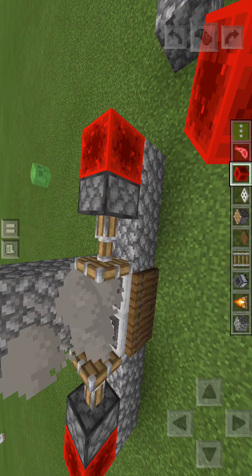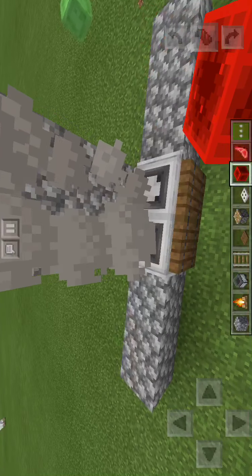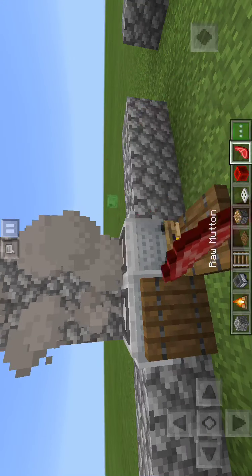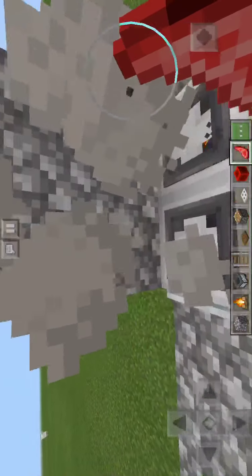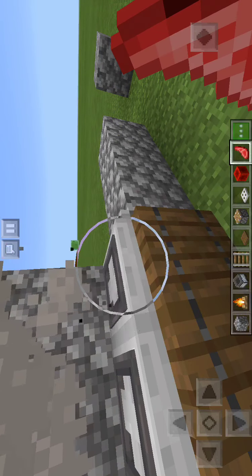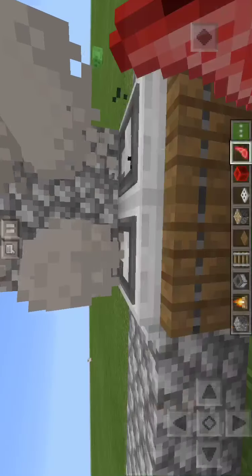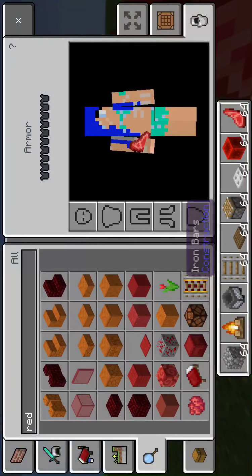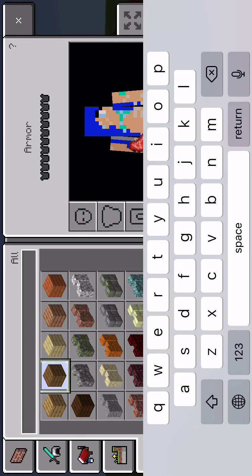Oh yeah, it looks so good! As you can see, it looks really cool. Then what you do to make it work is you put these on the bottom. You should be able to open the hopper — it says 'open' — yeah, you kind of have to hold on to them, and at one point that will cook. Actually, I need to do another thing.